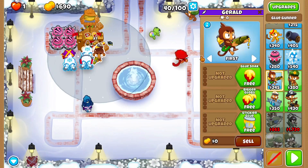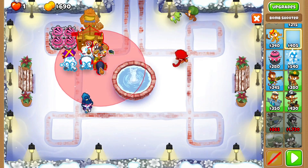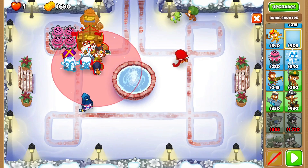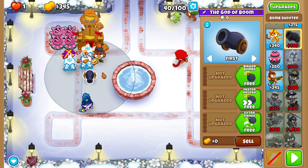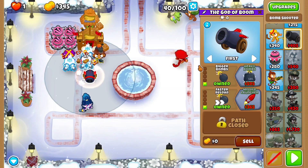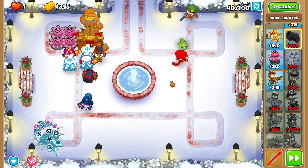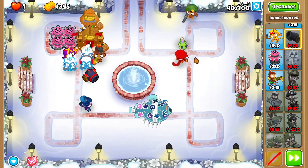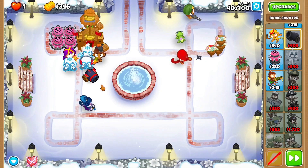This glue gunner is barely hitting over there, so in an emergency we can hit over there. We could also get a God of Broom. And then we could get this set to strong — let's see if this works. It doesn't seem to work, because yeah, we take down the moat faster, but the innards are going to be a problem. We glue them, but yeah.